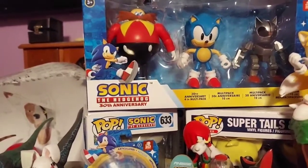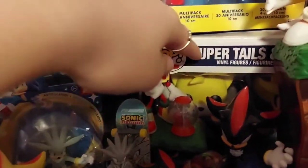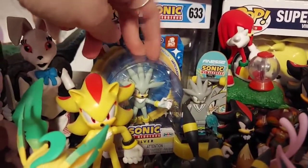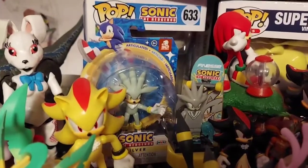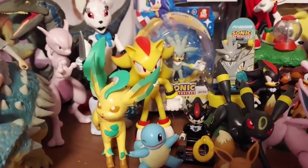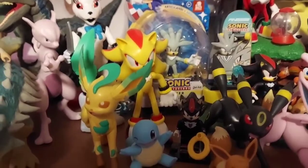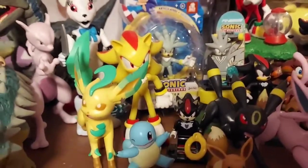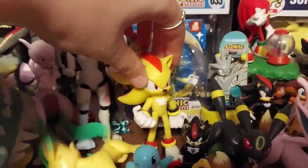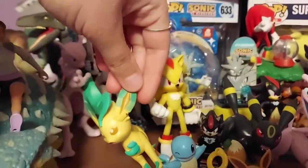We have Silver Sonic and Eggman — classic Sonic and classic Eggman. Back here we have the Silver 30th anniversary Funko Pop, and then the Super Tails and Super Silver Funko Pops. Then we have an in-box Silver — I believe it's the three-inch figure. I really want to get the four-inch one but I can't find it anywhere. I'm really tired. Next we have Super Shadow — probably just a repaint but with yellow.